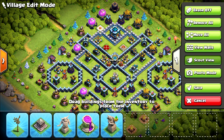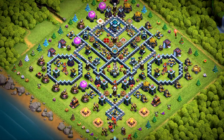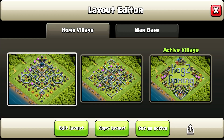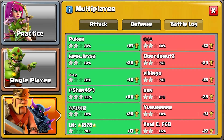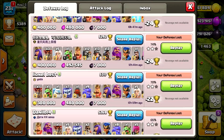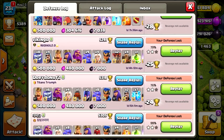Let's talk about the base. I really like the design — it's a great trophy base as well. The eagle artillery is in the middle, and two scatter shots are spread around, so it will be hard to get them. Let's see the battle log: nobody 3-starred it. It was tested at 5400 trophies, maybe even more. Let's have a look at some replays from CWL — it did really nicely on the last one.